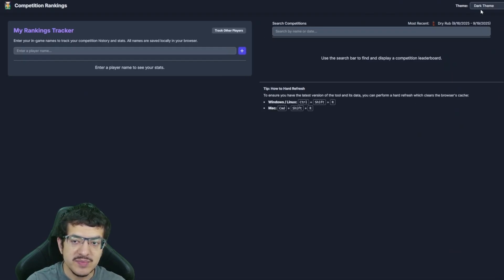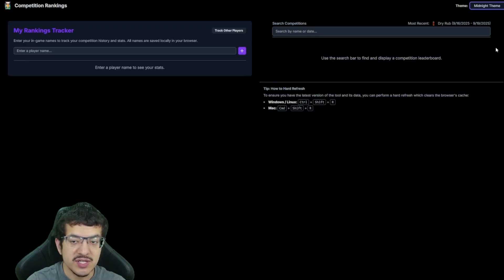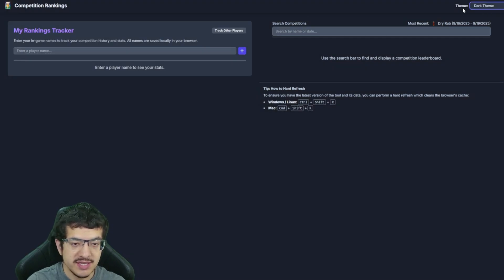The only setting you can adjust in the header is the theme. The default is a dark theme, but there are seven different themes including a light theme, colorful themes, and an even darker one called the Midnight theme. For this video I'll just leave it at the default dark theme.